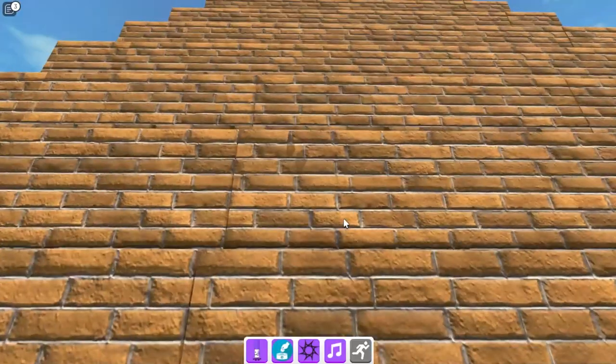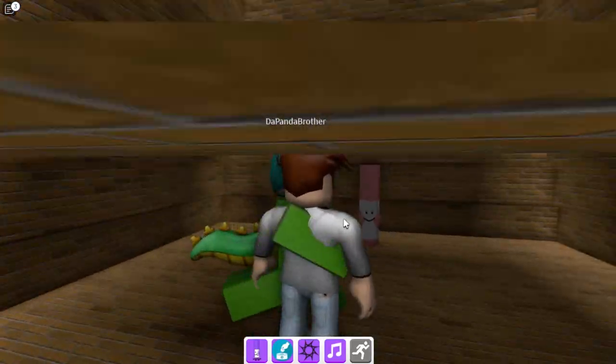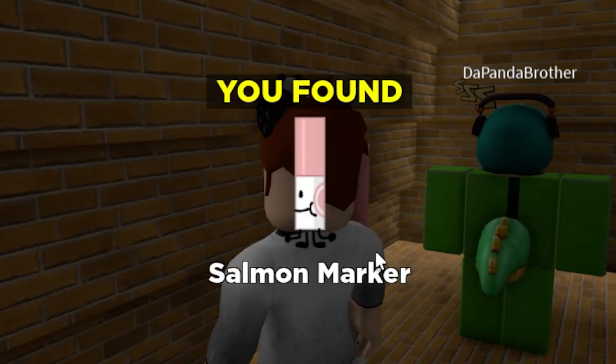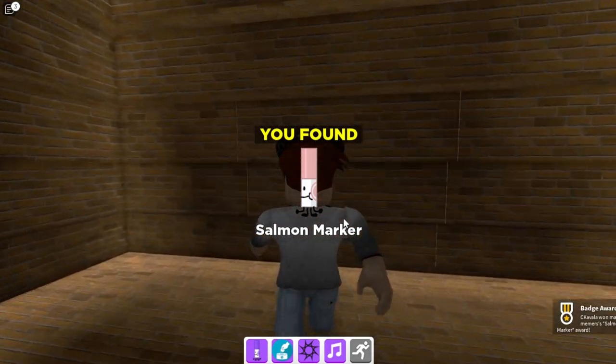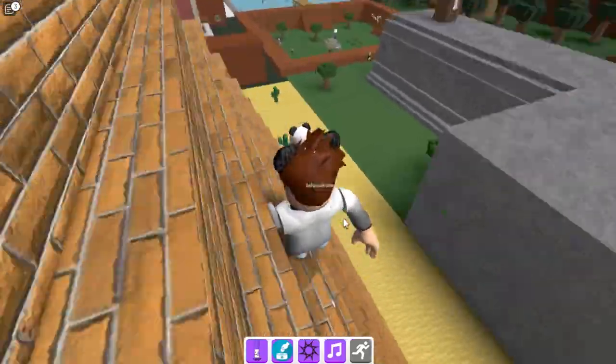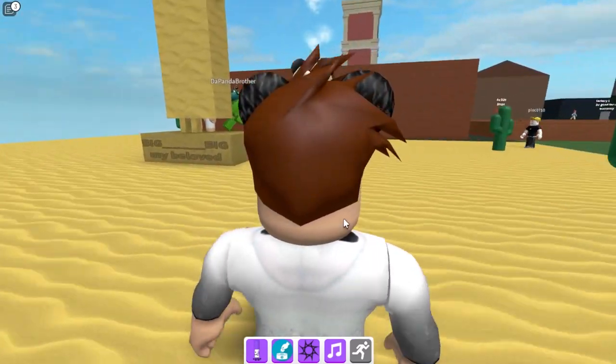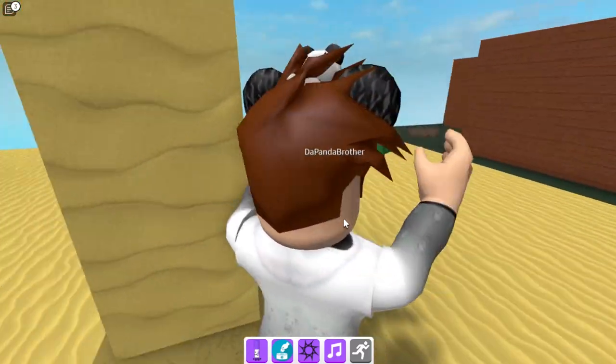How do you know that? Oh, I'm inside. We found this one - the salmon marker. Wow, that's cool! Is there any other here? No, I need to follow you. Oh, I can see that. What color is this one?